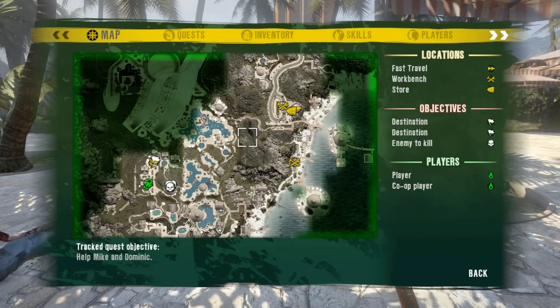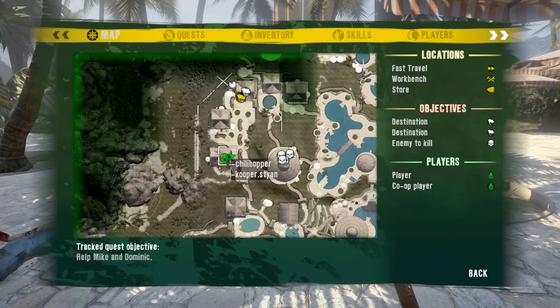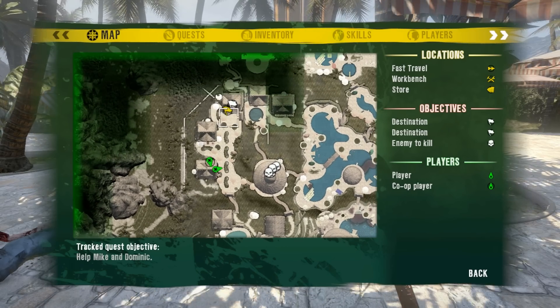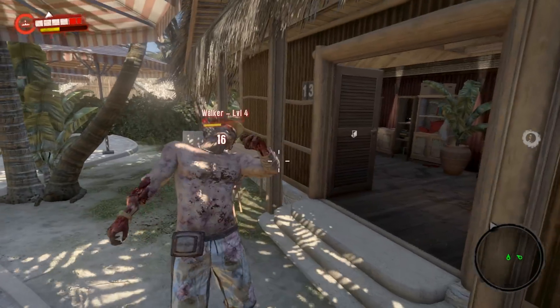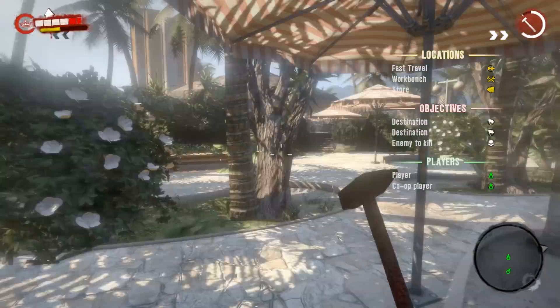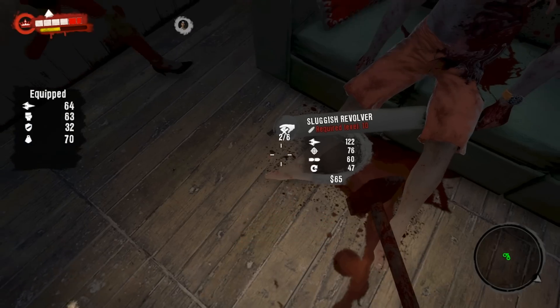From the lifeguard station, head directly southwest to this location on the map. It's inside this hut here. There's also Ann's teddy bear, or that quest, which is nearby. It's inside this hut next to this guy's body, on the ground.